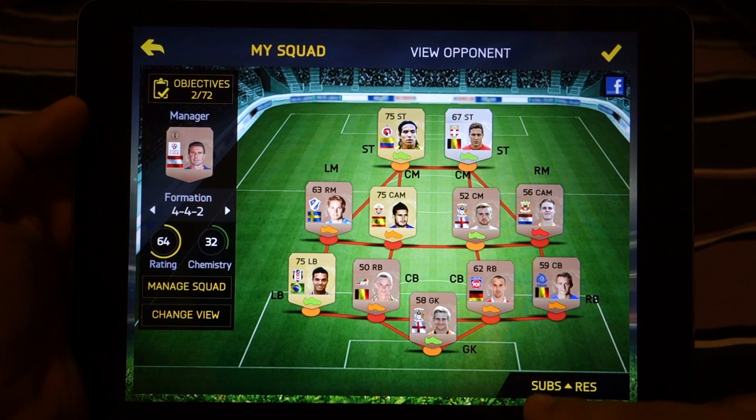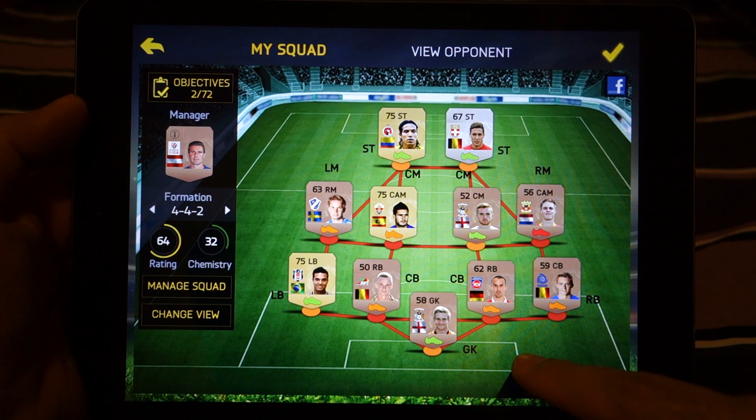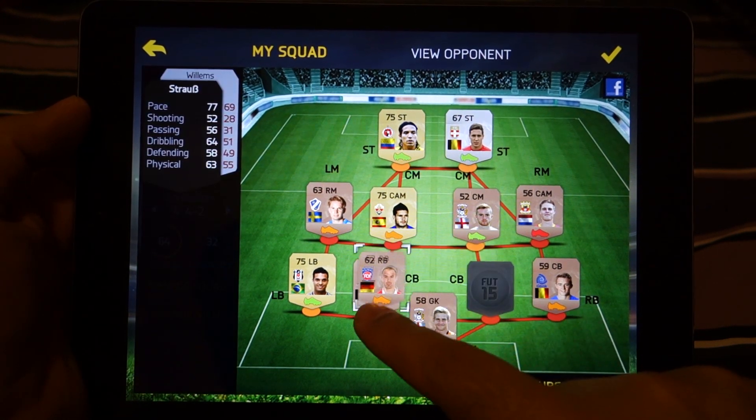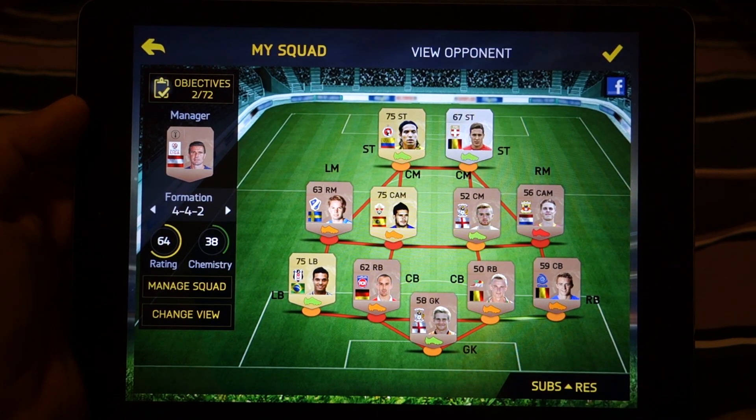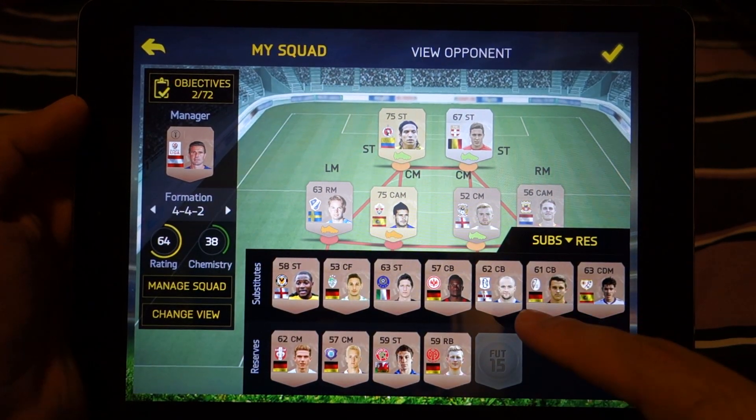For example, here you can see I have these two players from the same country. If I swap them, the chemistry has improved and now you can see a green line. The gameplay has improved and you can use finger controls along with the buttons.